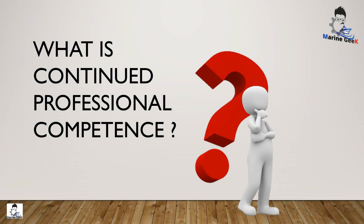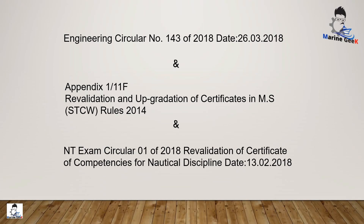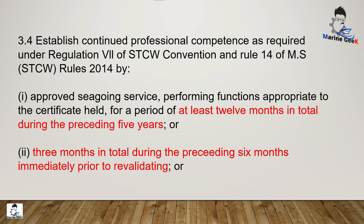So what is continued professional competence? The candidate should be working in the shipping industry actively, like ship staff, or working in a shipping-related field — not actively at sea but related to shipping — such that he knows the working of the shipping industry in general. Engineering Circular number 143 of 2018, dated 26th March 2018, has given bullet points on the ways you can revalidate your COC. Additional points have been compiled from MSSTCW Rules of 2014 and NT Exam Circular number 01 of 2018. Links to download all circulars and appendices are given in the description.